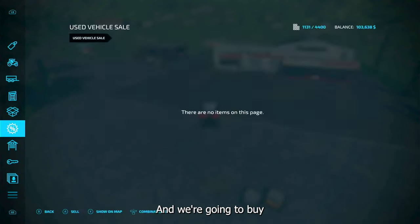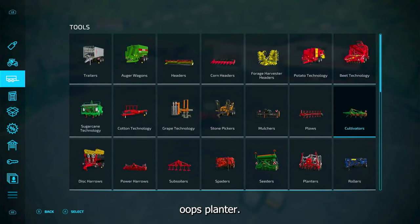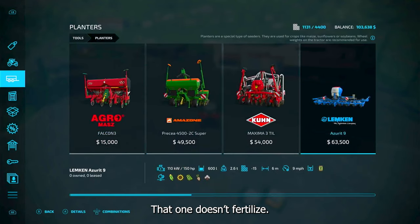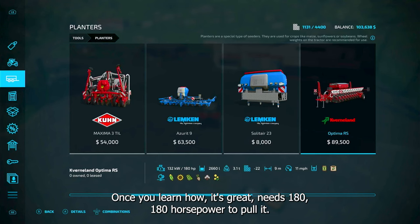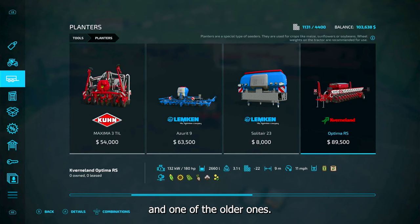The one I want is gonna be like 90, so I'm still gonna have to borrow a little money from the bank. We're gonna buy... the planter. That one doesn't fertilize — it's gonna be this one. This is a great piece of gear here. It's a little cantankerous to work with, but once you learn how, it's great. It needs 180 horsepower to pull it, so two of my tractors will pull that — my new one and one of the older ones. So that's gonna be a buy there, we're gonna get that.